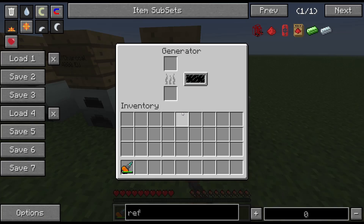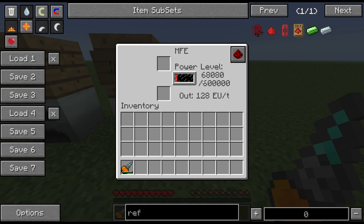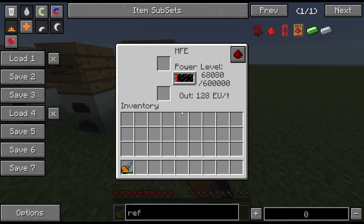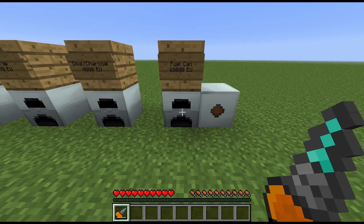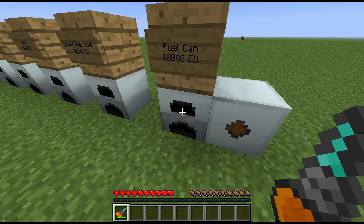Finally, you have a fuel can, which gives you 68,080 EU. There may be a little bit left in it — it's a slightly odd number — but the fuel can is probably what you want to be using on your generator if you're still using it later on in the game.